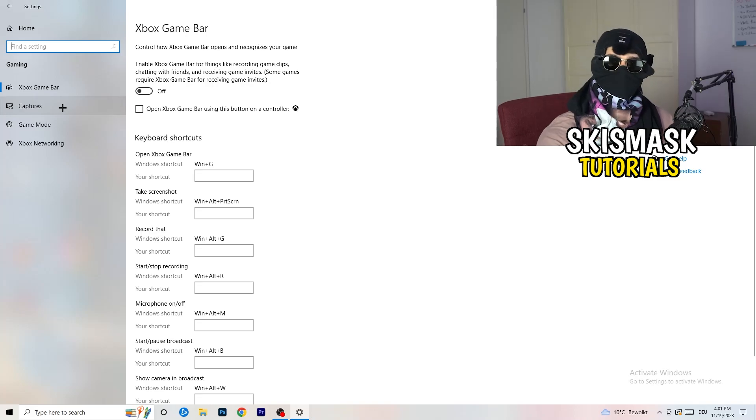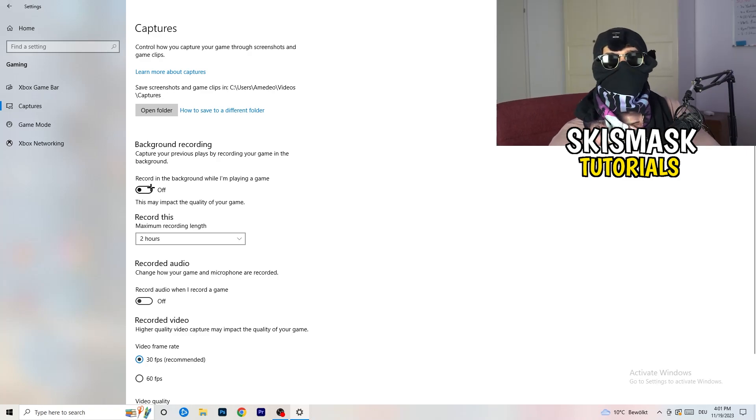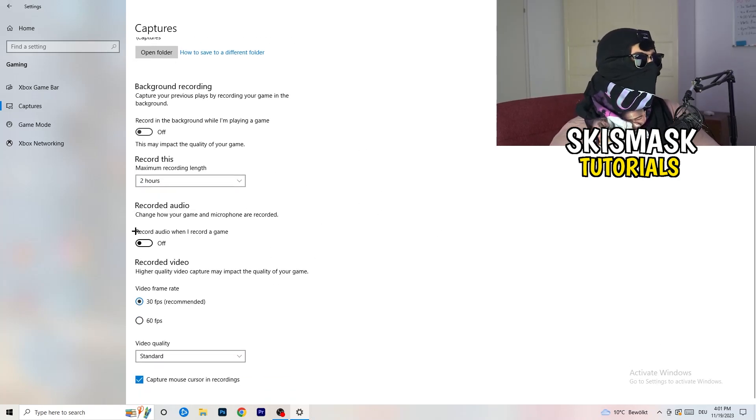Next, go to Captures on the left-hand side. Go to background recording — 'Record in the background while I'm playing a game' — and turn this off. If you want to record, use something like OBS or Broadcaster Studio, which is made for recording games. You don't want something running in the background recording you. Also turn off background audio recording.